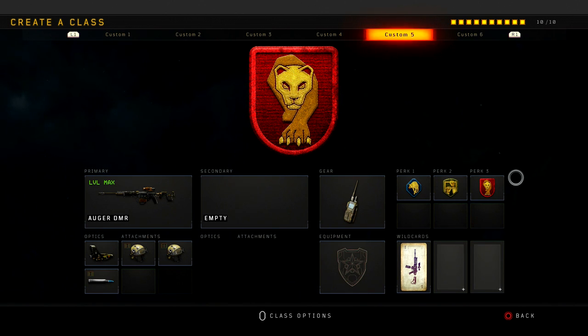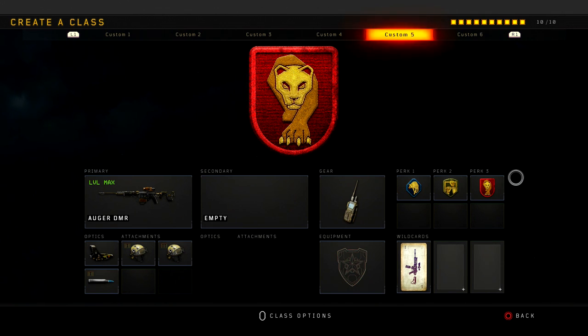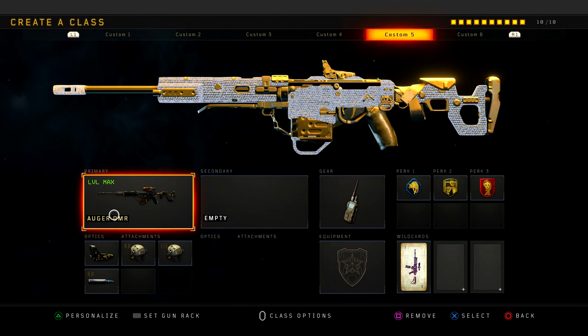Yo, what's going on YouTube? It's Alpha, but yes, call me Damien. Welcome back to a brand new video on the channel. I hope you guys are having an amazing day. Today, guys, I'm bringing you guys something insane — we're using the Augur DMR. Look at this bad boy. This is probably the most broken gun in the game. Deadass. It is the most broken gun in the game, more broken than the Rampart, more broken than the Titan, because the gun is just so OP and they gave it a buff.